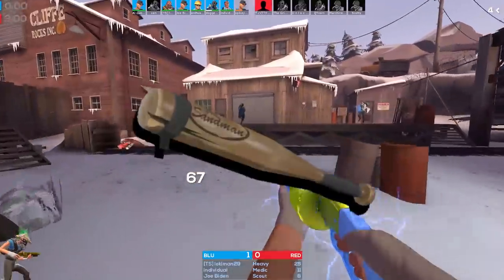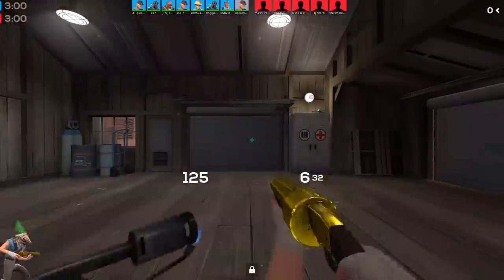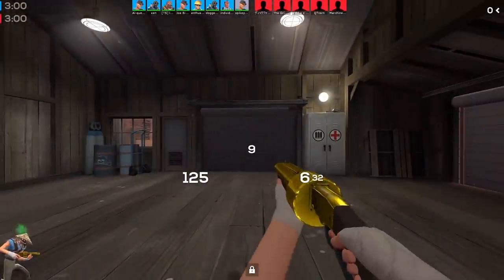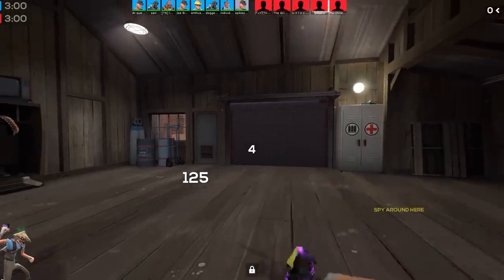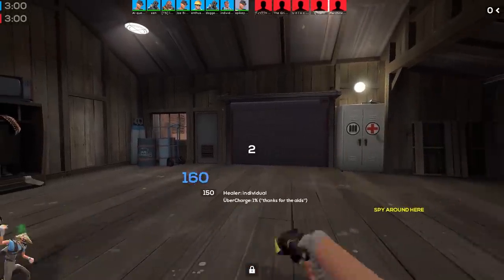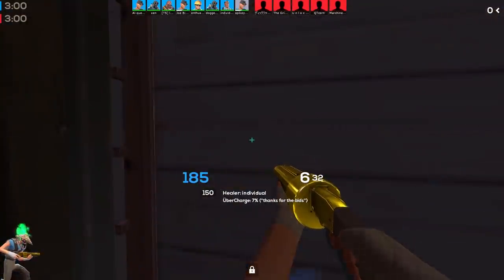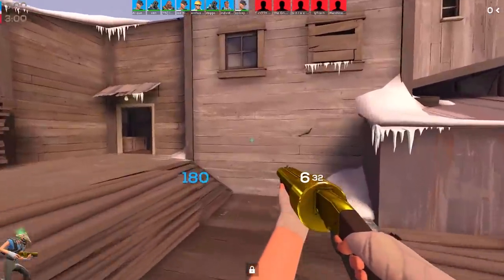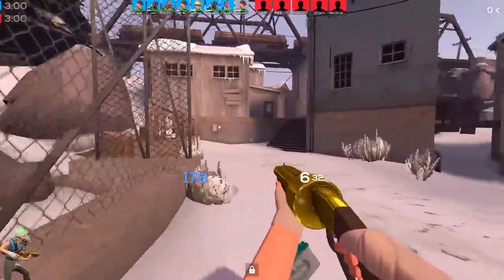Next up, we have the Sandman, and this used to be one of the most fun weapons to use in TF2. I used to have so much fun using this weapon, and it actually took skill to use in some cases. Then they changed it, and now it's still like an okay-ish melee weapon, but it's nowhere near what it used to be in terms of fun levels and how strong it is. The ball still does decent damage, but I miss being able to stun people. I miss the Flying Guillotine combo, man.